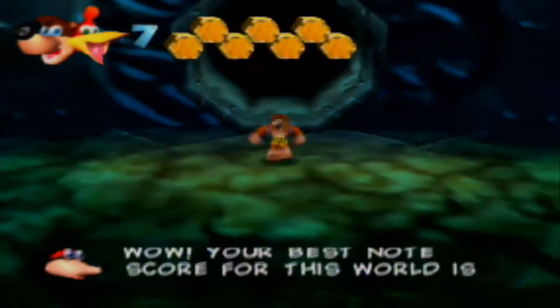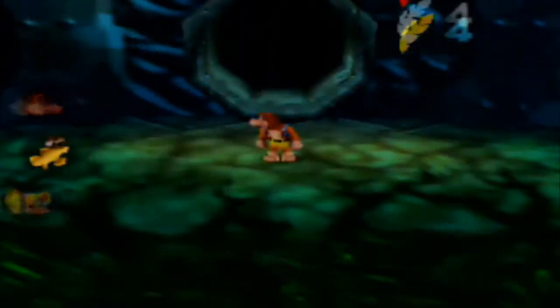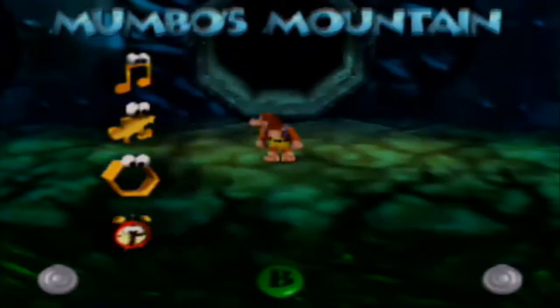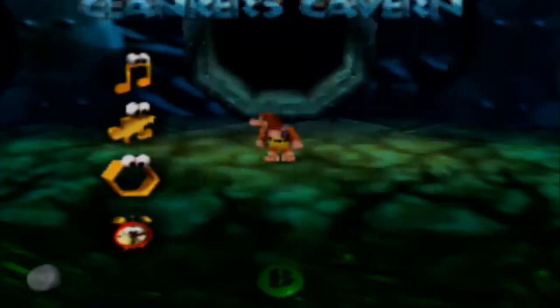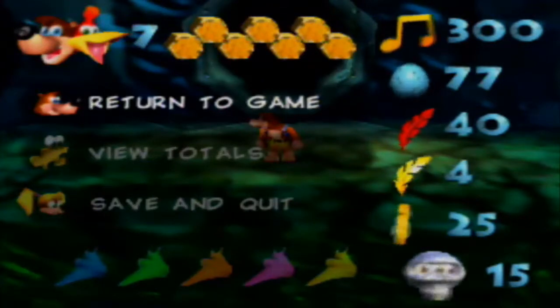Your best note score for this world is now 100. Alright. Now let's just make sure that we actually got everything. So 100% on Mumbo's Mountain, 100% on Treasure Trove Cove, and 100% on Clanker's Cavern. Awesome. That is an awesome feeling.